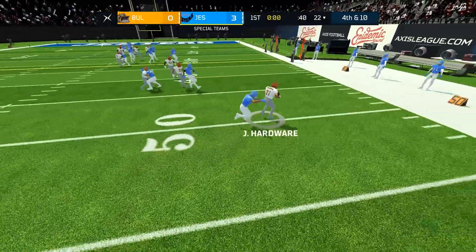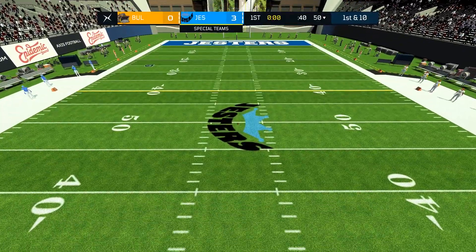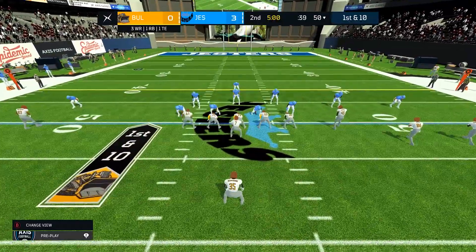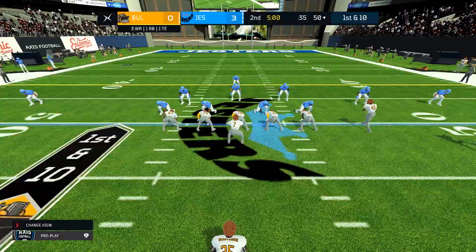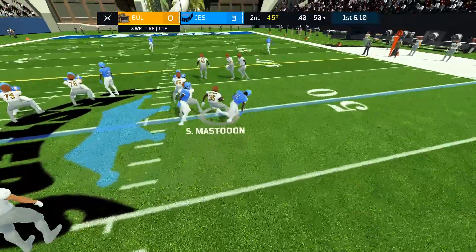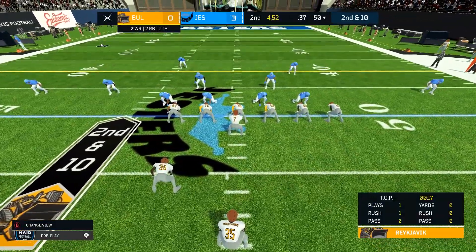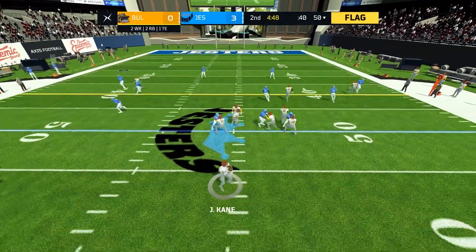It's Julius Hardware, the strong safety — who wasn't that strong, he went down after two yards. At the end of the first quarter it is three to nothing in favour of the Jesters. You're looking at the Bulldozers — the league's number one offence. Typically they will play a little bit better than that. Obviously they're not that bothered today because it's only an exhibition game. The Bulldozers actually won the bowl this season. Hooray!